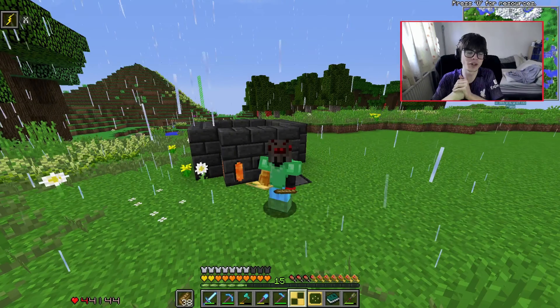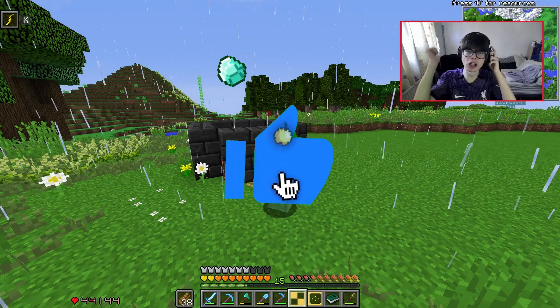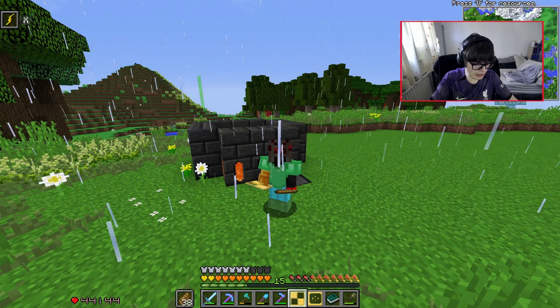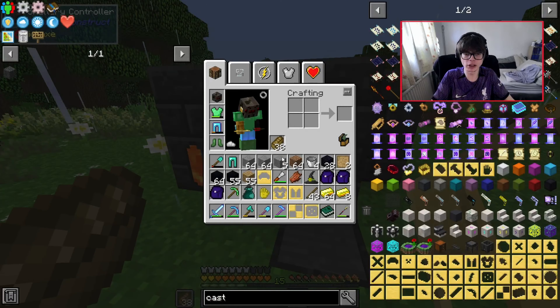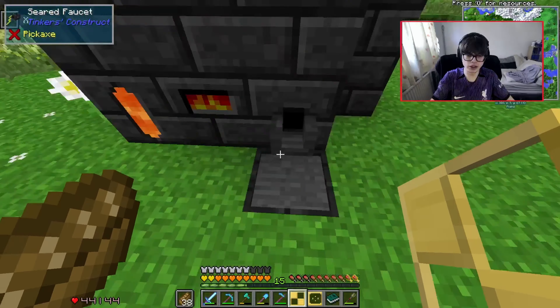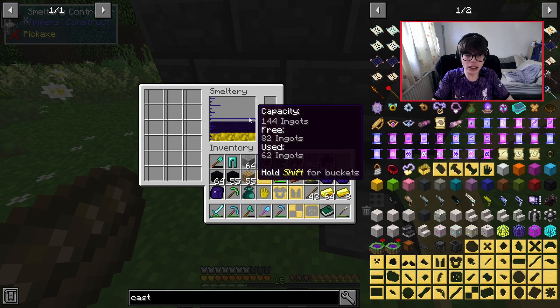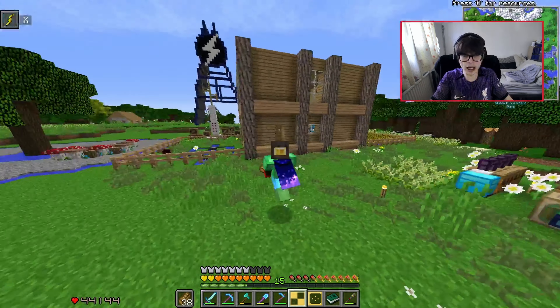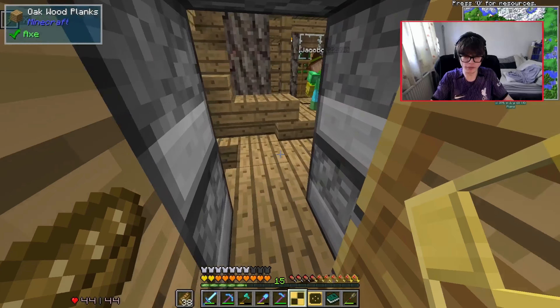Hey guys, this is Milos and we are back on Insane Craft. If you enjoy Insane Craft, leave a like on the video. I'm finally back at my smeltery. I figured out what the problem was with the infinity gallop — I had to enable it in the config files. It stopped raining, nice. Right here I'm actually making a metric ton of molten obsidian.